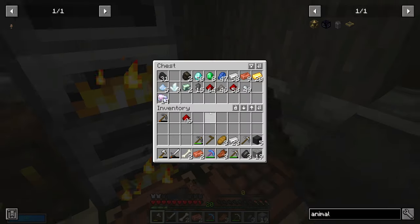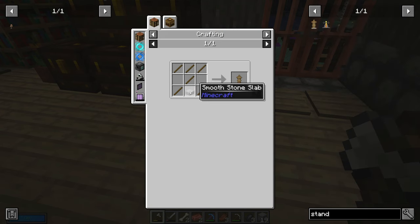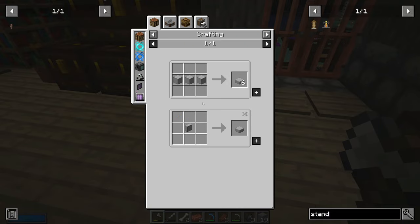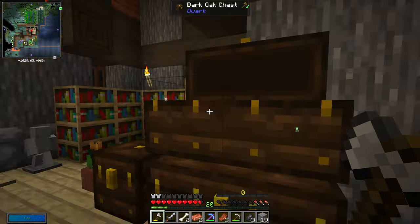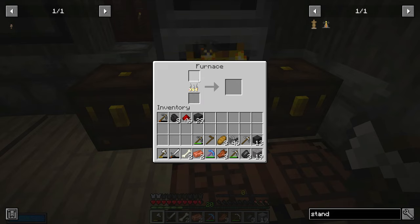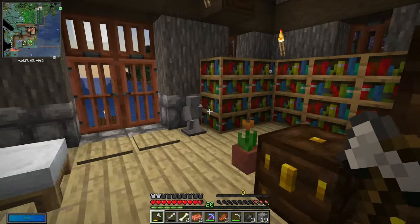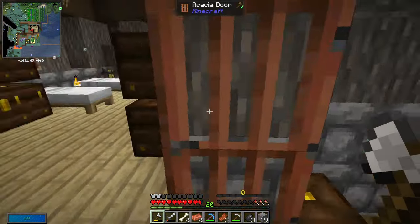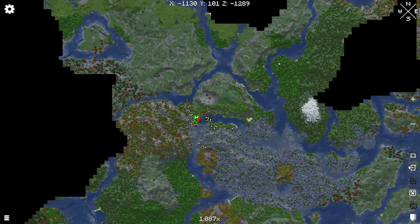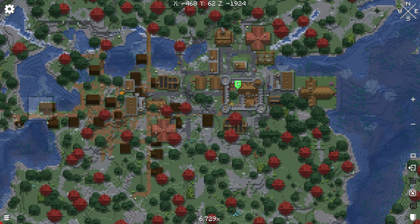Let's go ahead and make some glass. What does it take to make an armor stand? It takes sticks and a smooth stone slab. Does that have to be a smooth stone slab? Looks like it. So we gotta cook some cobble. Let me cook some cobble — oh that's glass. So to make smooth stone, you cook cobble twice? It is. Okay, we'll do that.